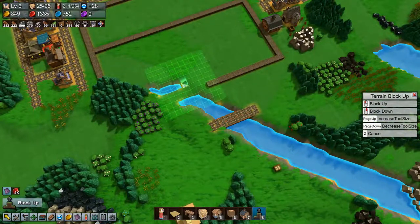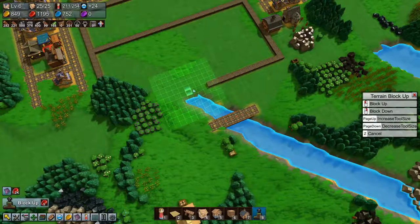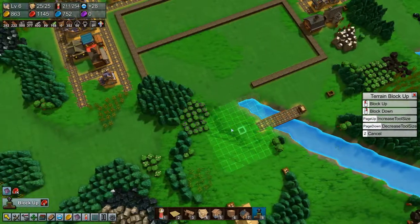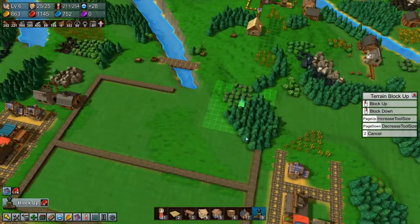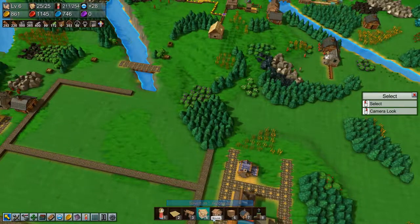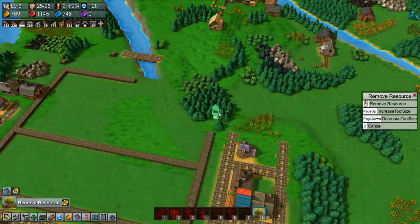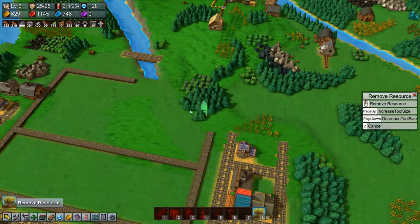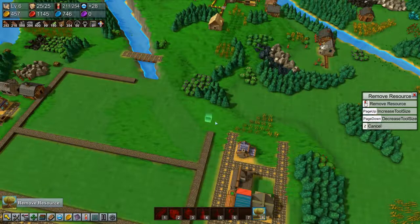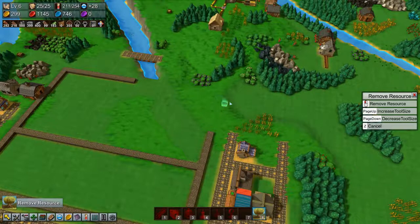Let's level up this terrain a bit so that it's at the right level, which basically means we don't need the bridge but that's fine. Then we need to remove this forest, so let's do that. That's expensive, but it needs to be done.